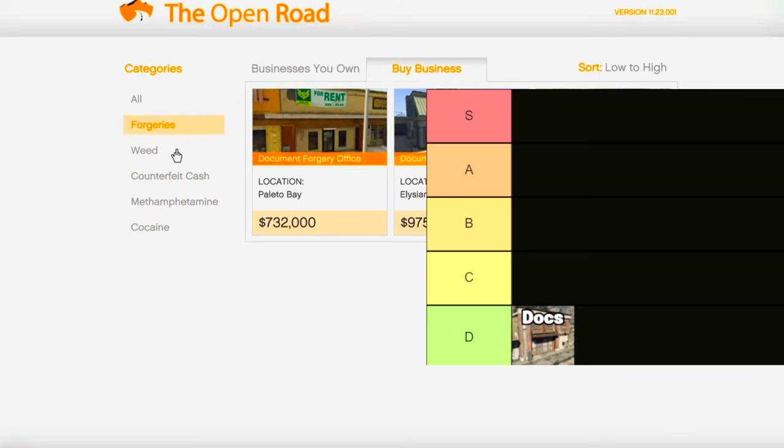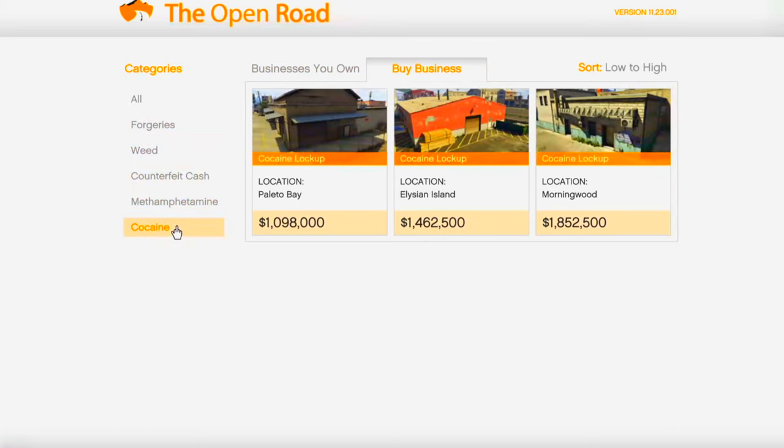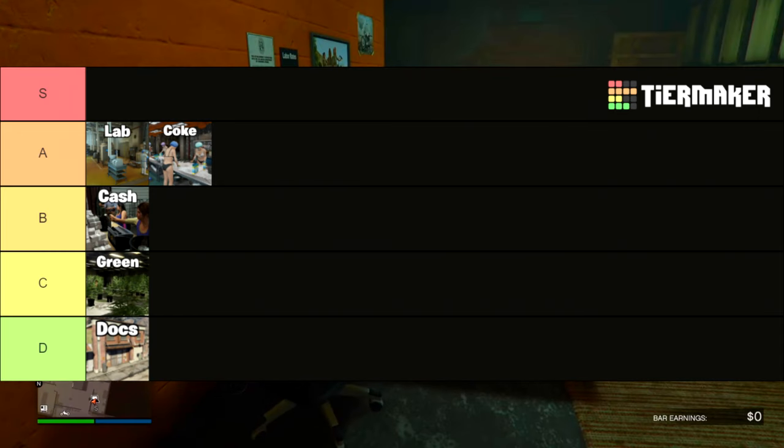So the forgery lab lands in F tier, the weed farm right above it at C, counterfeit cash at B, the meth lab at A — the Walter White special — and the cocaine lockup also at A, because they're both very similar in earnings.